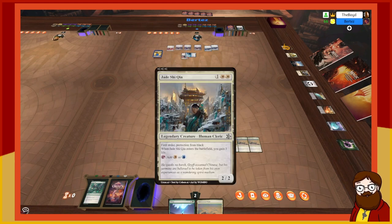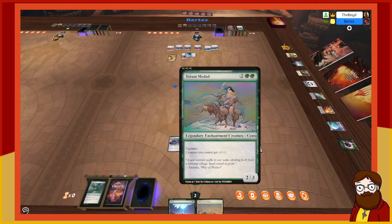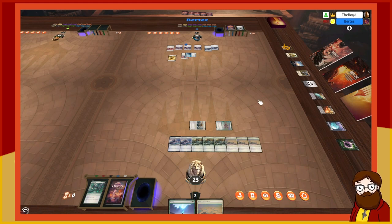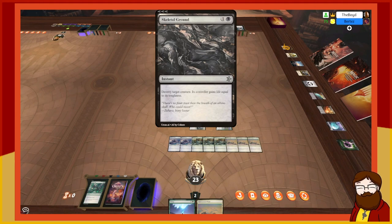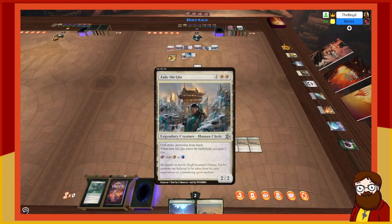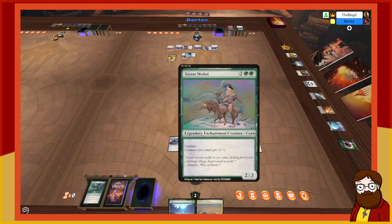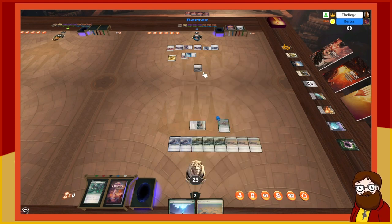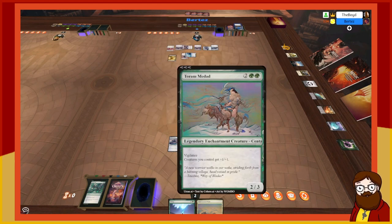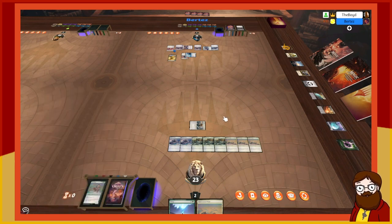I'll use a real land to represent the token to distinguish it from our AI land. I choose not to block. I tap a swamp and an island to play Skeletal Ground — a two-mana instant: destroy target creature, its controller gains life equal to its toughness. It has first strike though... it's dead. I'll gain three life and take two damage.